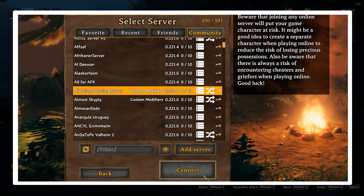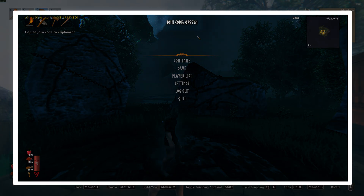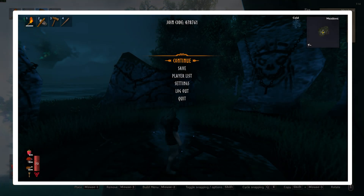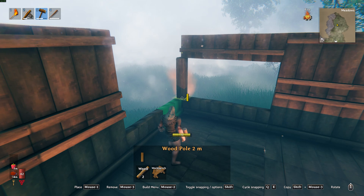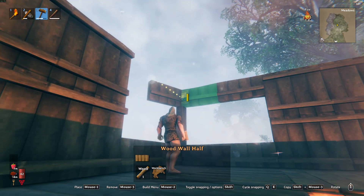Friends can join via the server browser if you've set public to 1, the server's IP and port, or a join code which you can find in the pause menu in-game. If anyone is connecting locally, use localhost:2456. For crossplay servers, you need a public IP or join code. Never share your IP with someone you don't trust, as this could cause DDoS attacks.